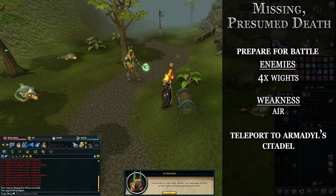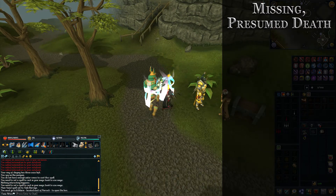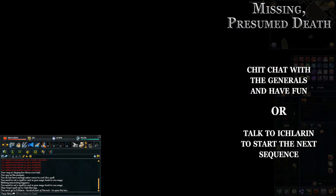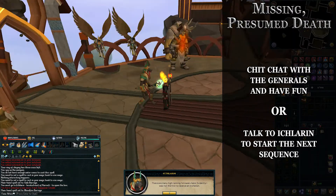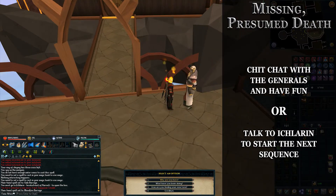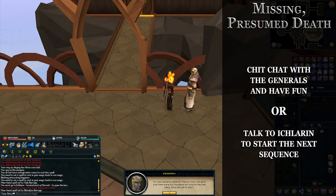There's a bit of chit chat and Icthlarin gets a little insulted, but once you finish that, talk to Icthlarin and open the box near him or her and you'll teleport to Armadyl Citadel. You can chit chat with the generals or just jump right into the next sequence by talking to Icthlarin.